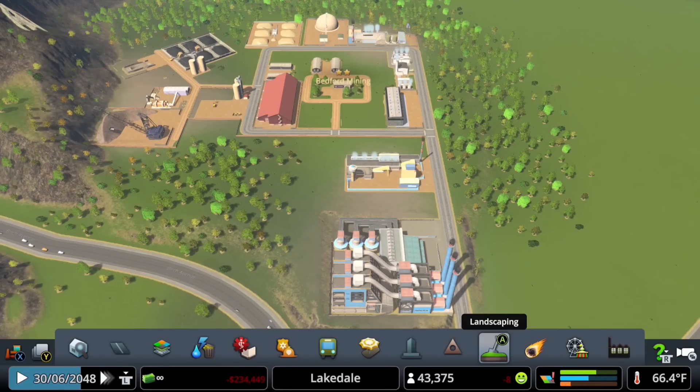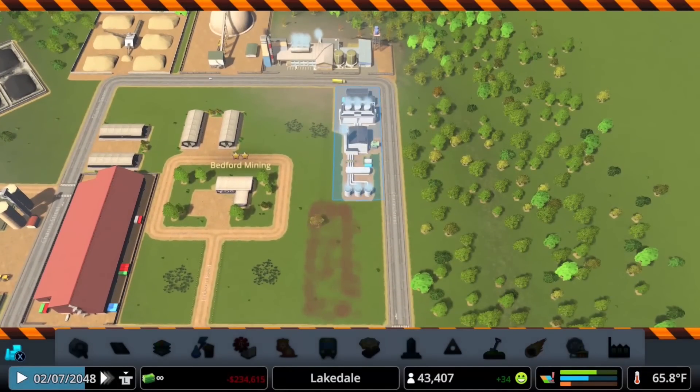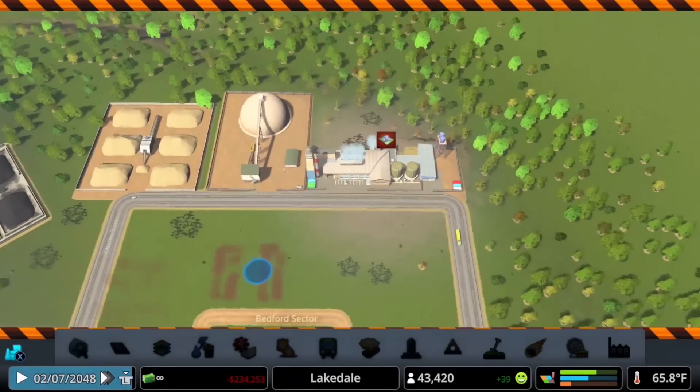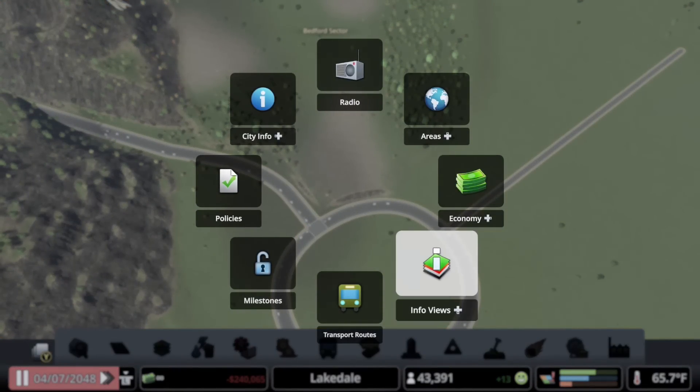When I first got industries, I started plopping down assets trying to figure out how everything synced up. Purely functional, this area looks like me on a first date in high school — kind of boring and awkward. But now that I have a grasp of industries, I want to demolish this area, kind of like my high school memories, and design something that's not only going to produce ore and related products but also something I'd want to show off in a video.